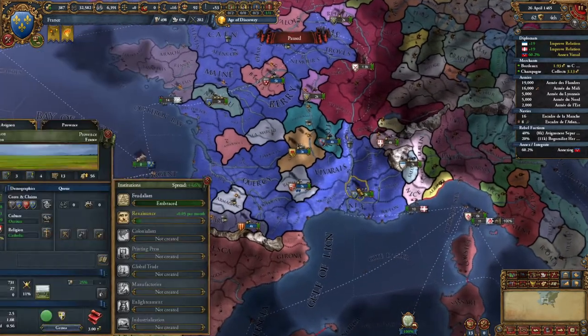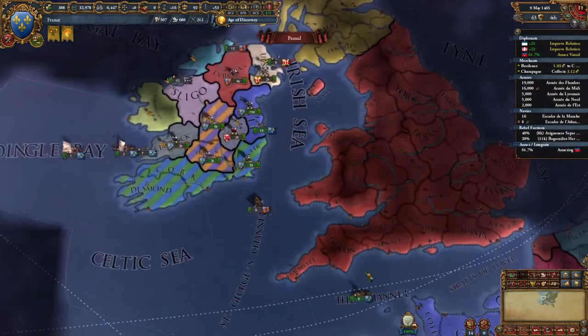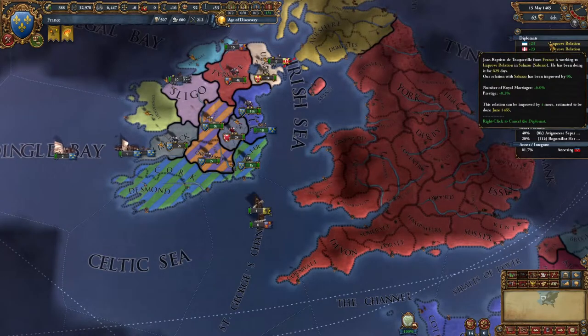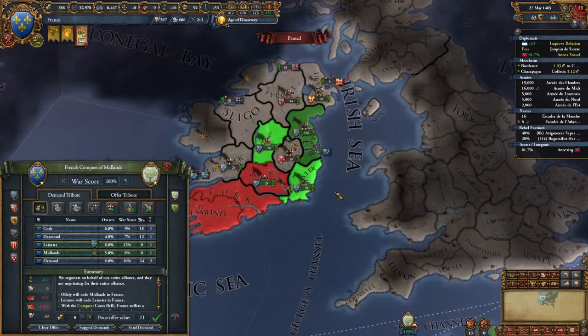We know we're going to have rebels popping up at some point, so we have 20,000 troops waiting for them. Oh, I forgot we're in this war — we've got to get out of this war. Whoops. Time to end this war.